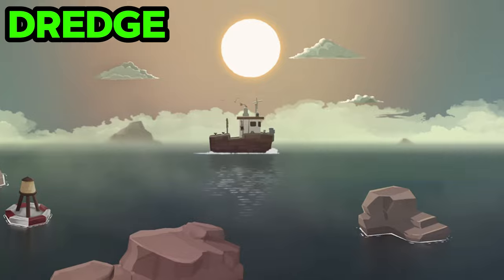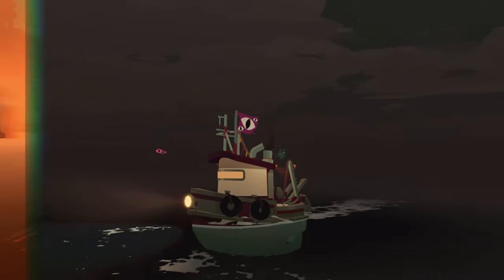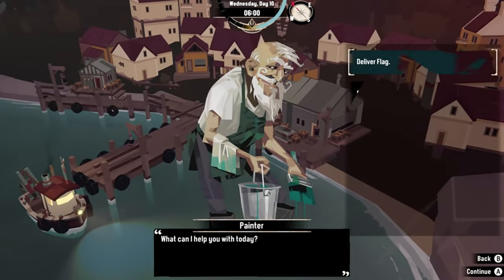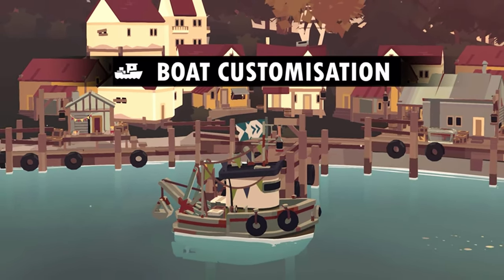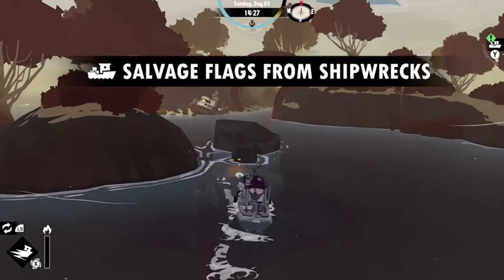In Dredge, you get to fish in a world full of spooky things. At the start you have a basic boat, but as you play you can make it better. You'll need upgrades to fish faster, carry more stuff, and avoid dangerous things hiding in the water. There are five different areas to explore, each with its own secrets, missions, and types of fish.